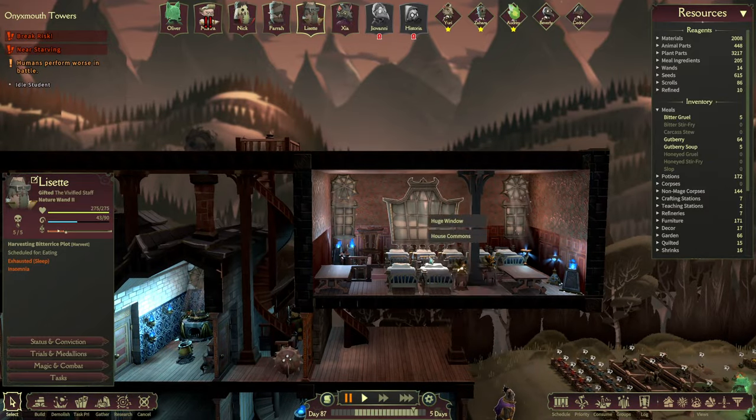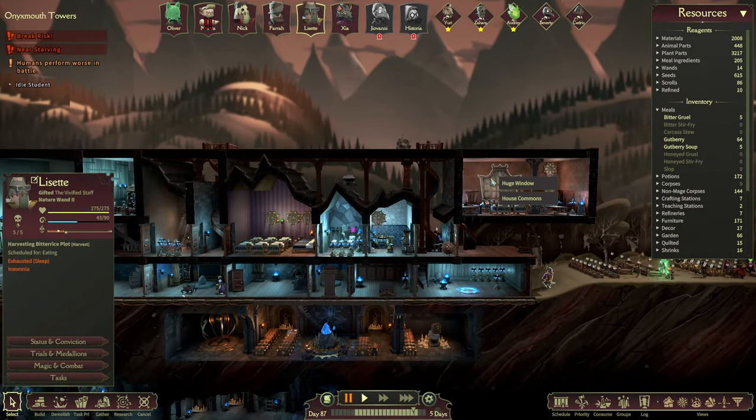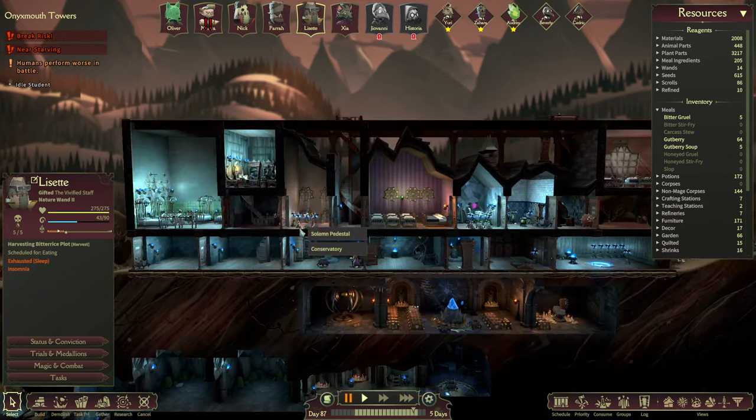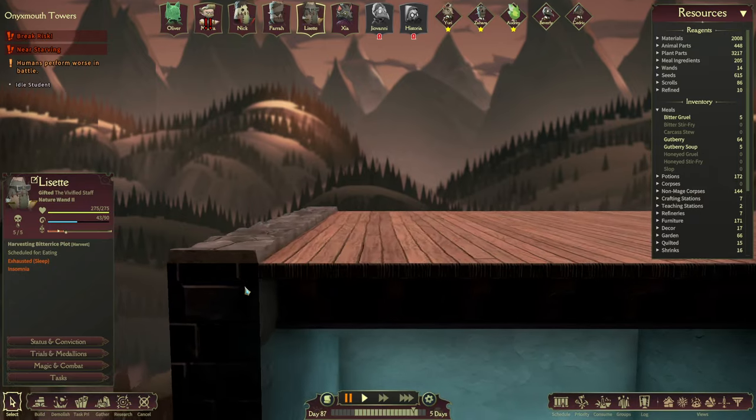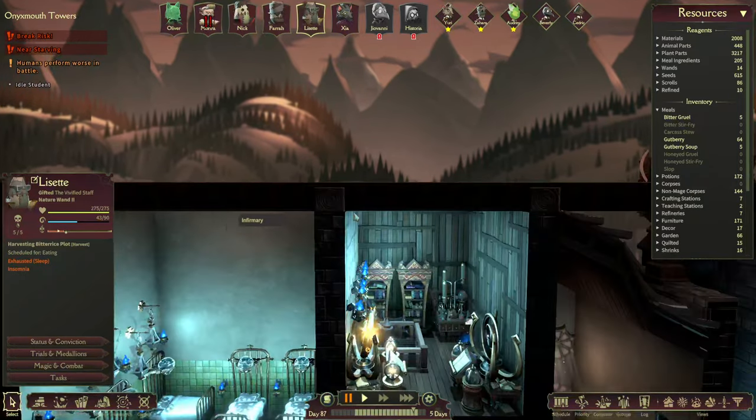So yeah, I recommend you just build them at the edge of your base — the common room and of course the infirmary. And then you might as well just build something on top of it. It might look kind of weird, but trust me, it's the easiest way to do it.